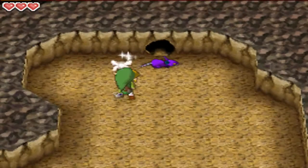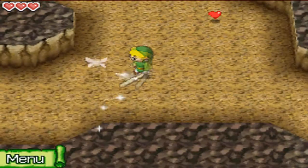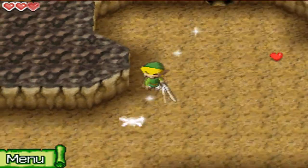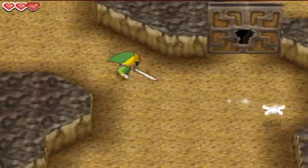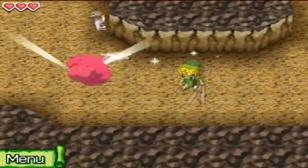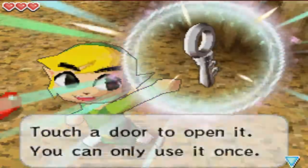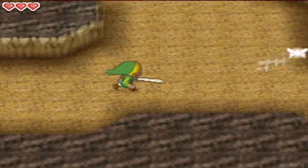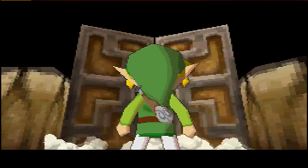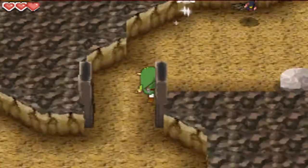Now let's just wait for him. Let's move this out of the way. Let him walk to the other side — then he sees that place is blocked. Spin Attack — I called it Rapid Spin from Pokémon by mistake. Link is not a Pokémon. With that, we got the door open.